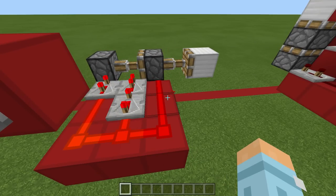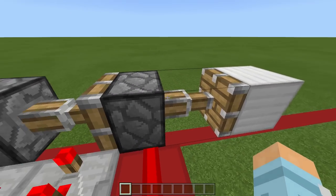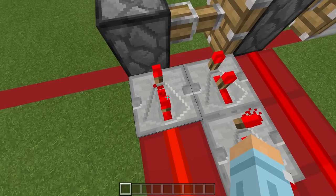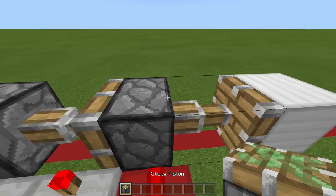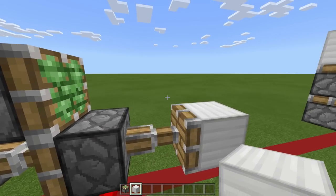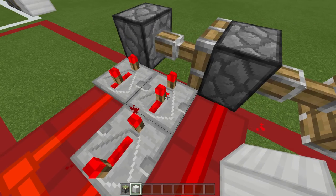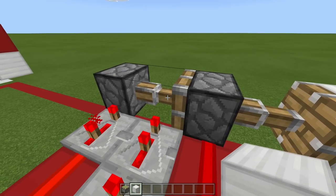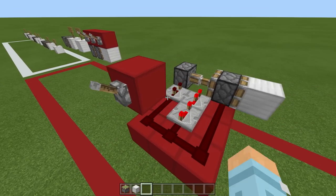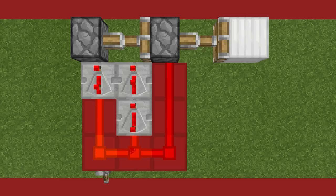Now for the retraction, it's slightly more complicated. When I flick the lever off, firstly this dust turns off which retracts this block. So you retract this piston, which moves the block from here to here. Then three ticks later, this piston is going to retract, moving from basically here to here, but the block will still be here. This repeater will still be activated for a very short period of time, which means when that piston moves to here it will extend but then immediately retract, which will move the block back.